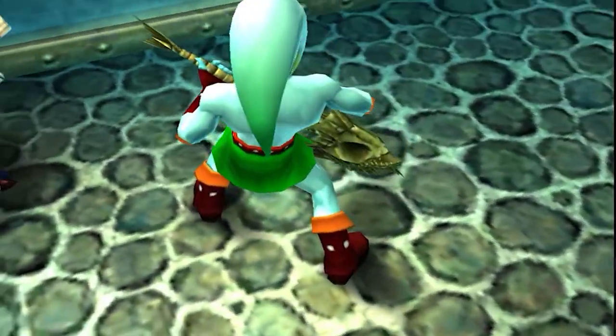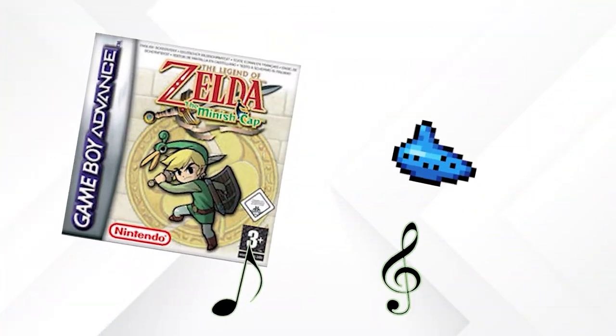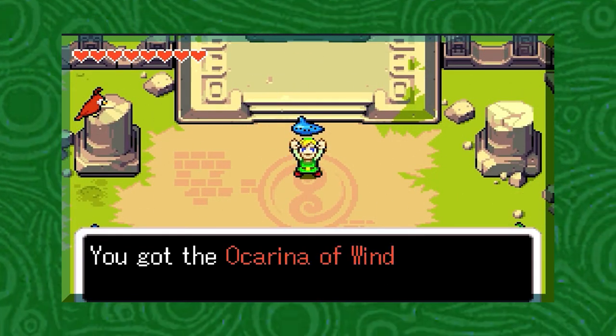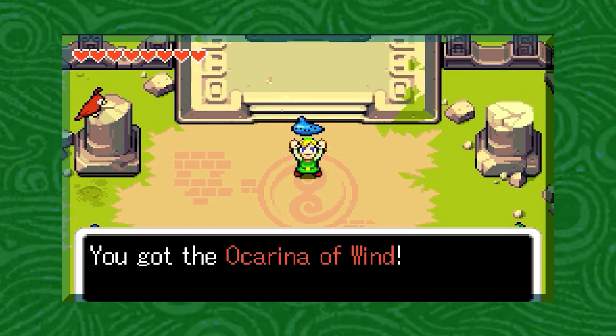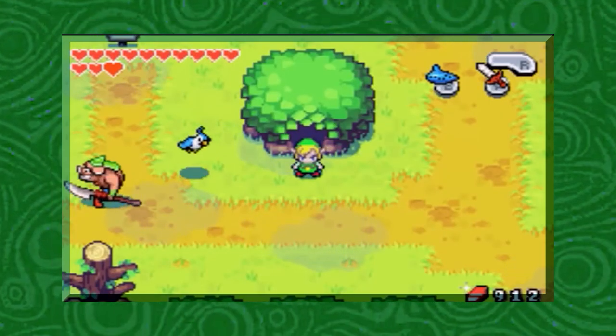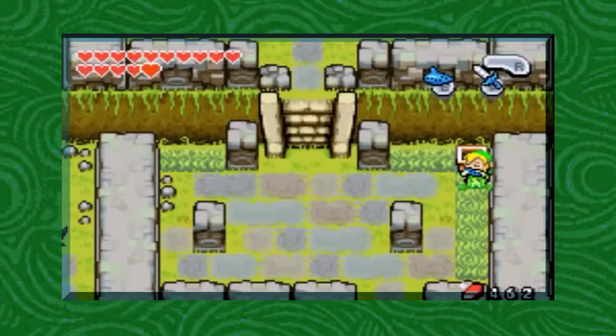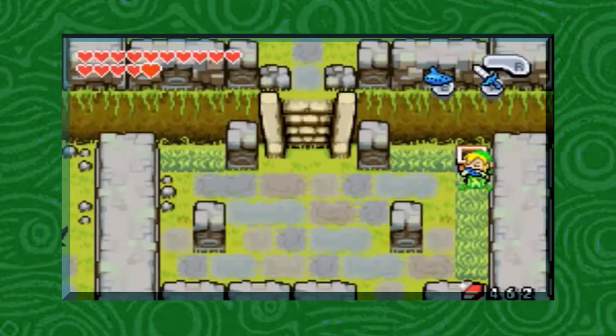There is one more ocarina in the series in the Game Boy Advance title The Minish Cap, called the Ocarina of Wind, and was left behind by the Wind Tribe and found in the Wind Fortress. It allows Link to travel to any of the Wind Crests scattered around Hyrule, and it actually plays the same melody that Link plays using the flute in the original Legend of Zelda, as previously mentioned.